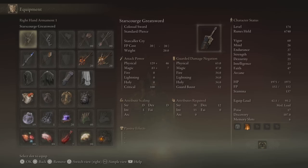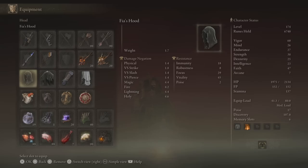In addition to the dexterity, intelligence, and faith-based stats, we're also going to be putting 38 points into strength so that we can utilize the Starcaller Cry Ash of War on the Star Scourge Greatsword. This is going to be nice for creating a huge AoE that pulls enemies closer to each other, and hopefully will put them into a spell like Fia's Mist. Another option would be to utilize the Collapsing Star spell, however this is fairly difficult to land on multiple opponents simultaneously, so I opted for Starcaller Cry.